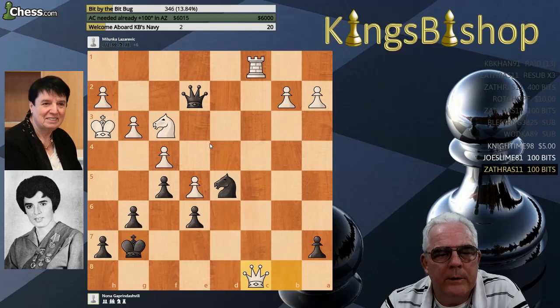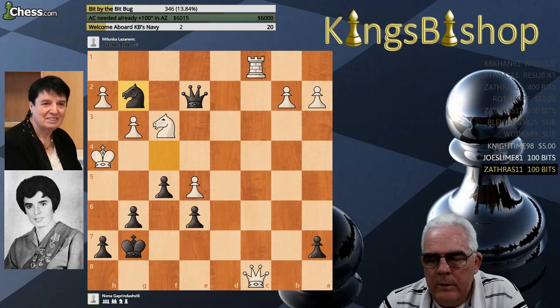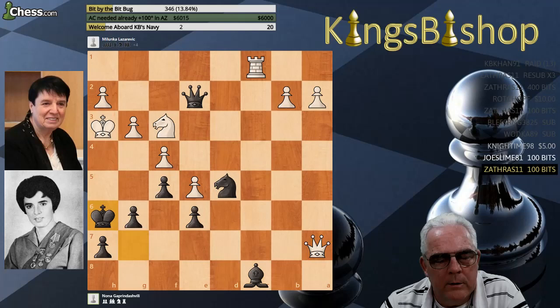If you take the bishop, I think there is a draw here, because black has to just take the perpetual. And I think white probably saw that and felt she was winning, so she captured the pawn on a7 with check. And after king to h6, the queen drops back to a3 — defending the knight, defending this pawn, more importantly defending the knight.